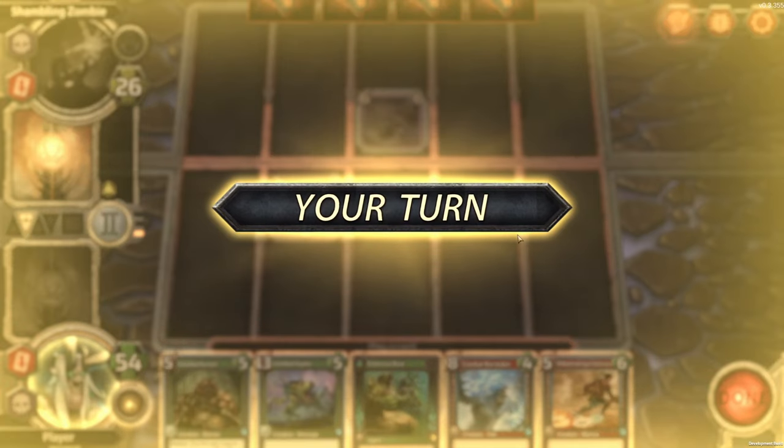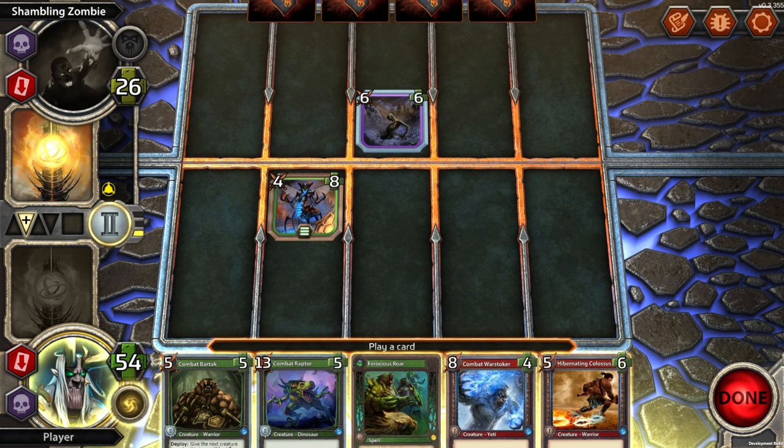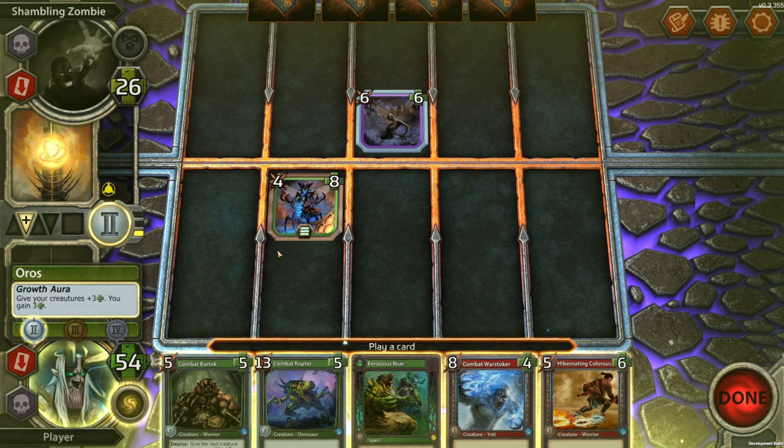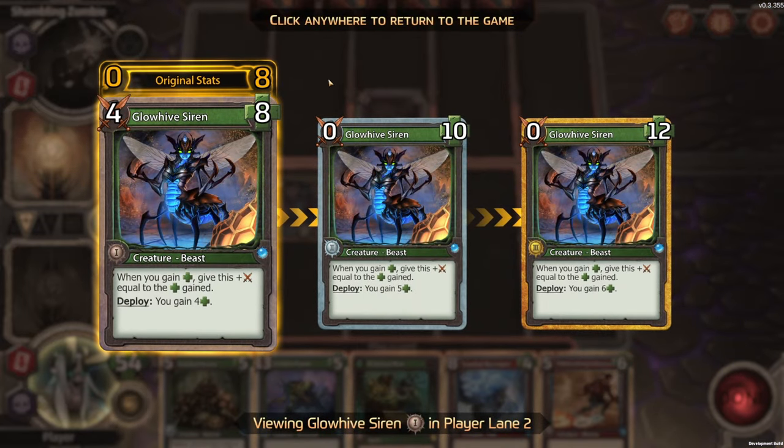They just straight-up destroyed my creature. Growth Aura: give your creatures plus three, you gain three. That's excellent — that works with our Siren very nicely. I wonder if this counts as an action.